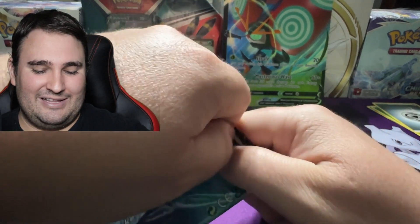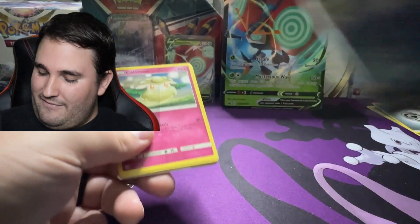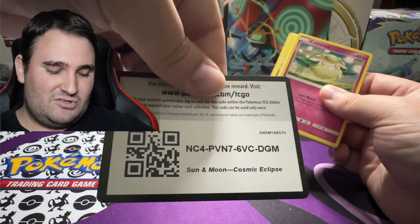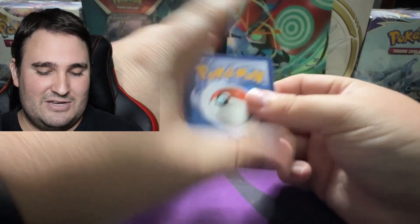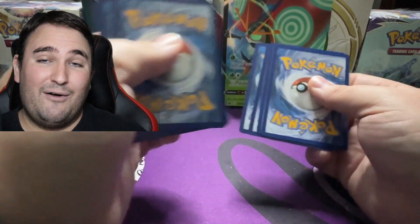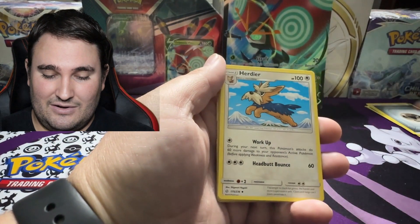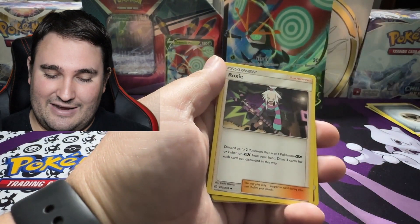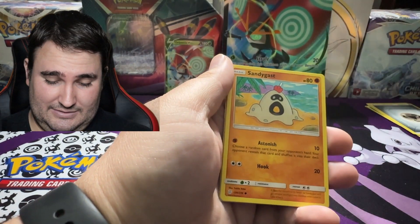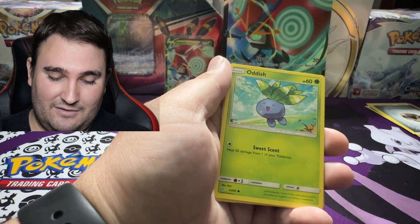We're getting into some Cosmic Eclipse, my wonderful friends. This is in fact the last pack of today's opening, so if you haven't done so, I encourage you — head on down, smash that like button. It helps out the channel tremendously more so than you could possibly imagine. Without further delay, let's get into it. We're going to double up on the energies, we got Island Challenge Amulet, Herdier — we've seen a lot of love from Herdier today — Roxy, Cottonee, Spheal, Sandygast, and some Ralts love. It's been a hot minute since I've seen a Ralts card.